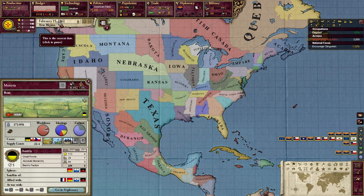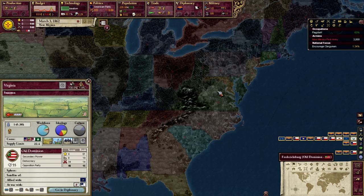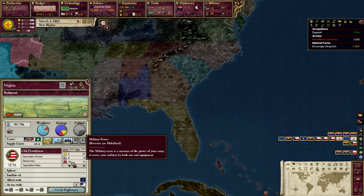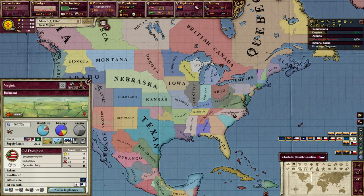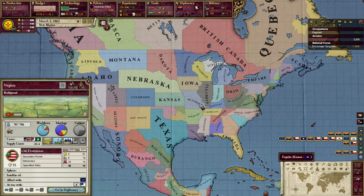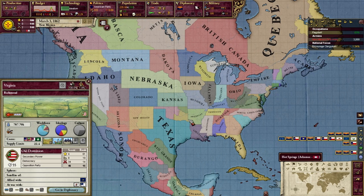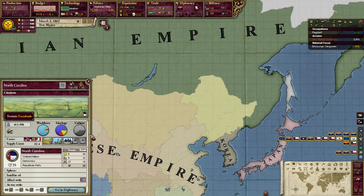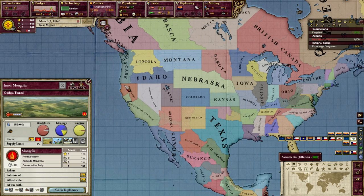I have a serious problem with that, because what it does is basically make every single state that's already overpowered even more so. Virginia, for instance, is already OP — they get a decent amount of industry, a decent amount of prestige, and can raise about 40 brigades at the start. They're already pretty OP by the game's standards, but they're also very OP by European standards. Once they unite all of America, you're basically looking at a situation like China, except vastly worse, because we're America.